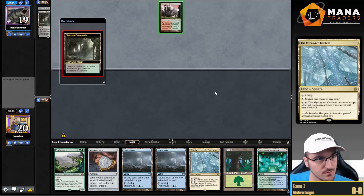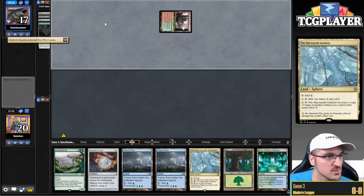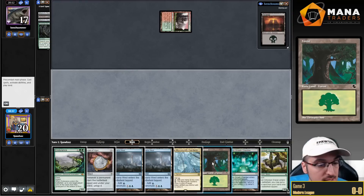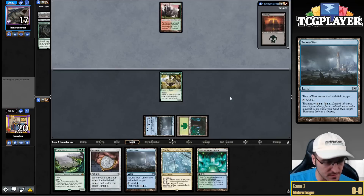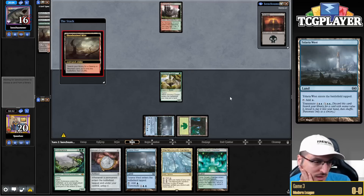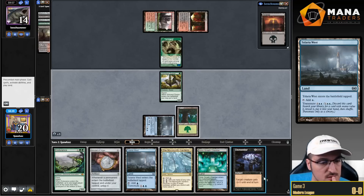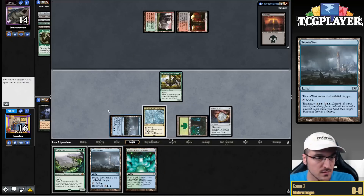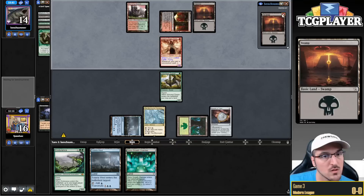My opponent Thoughtseizes me while I have nothing in hand they can take, so things are looking up. Grazer — I think I'm just going to Grazer and put Vistular West in play. Oddly enough, Grazer is more valuable than Amulet here because Grazer allows me to play around things while Amulet does not. Now play my Amulet and Gardens. So I have five mana next turn. DRC into the Swamp — now I just get to hard cast my Endurance as a surprise.